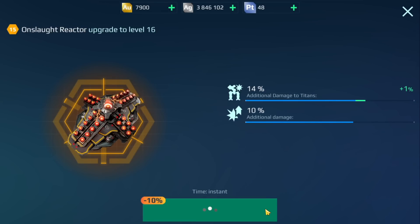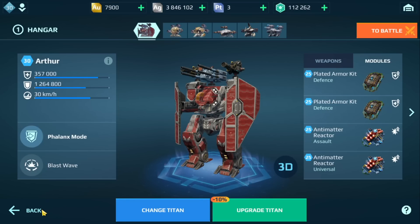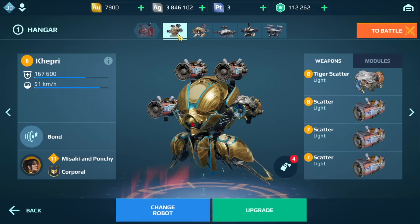I'm going to upgrade the Onslaught. The reason I'm doing this is because I'm not sure which titan I'm going to transition to — I'm not going to stick with the Arthur. While I'm making that decision, I'm upgrading the modules to at least have something to upgrade. Some of you may notice I don't have the Phantom anymore because I'm trying out the Kepri. It's now at level six, weapons are level seven and eight. I'm going to try to move all these scatter weapons to level nine eventually.